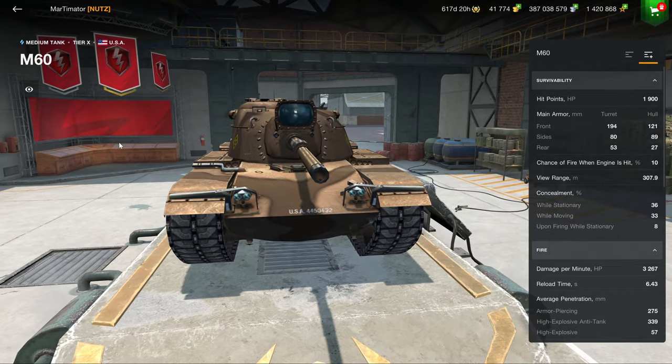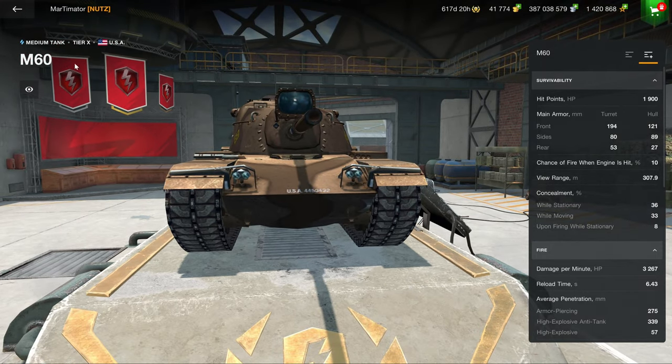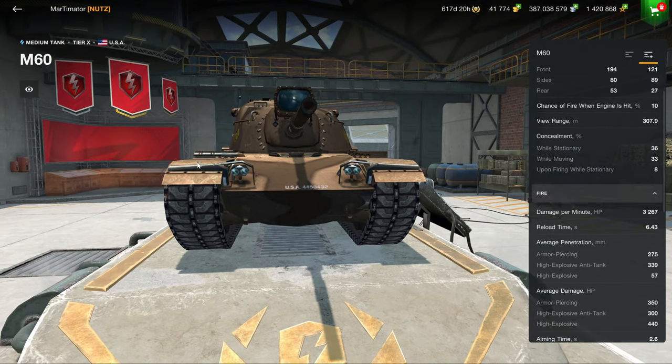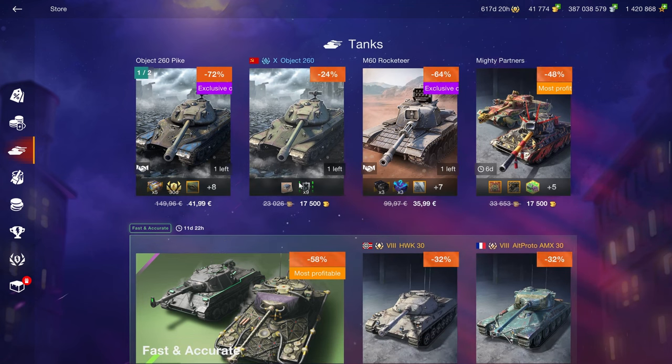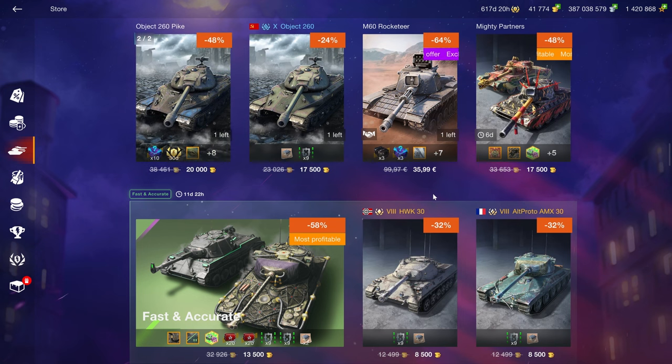The M60 doesn't even make credits well — it's one of the worst credit coefficient tanks in the entire game. So buying it makes zero sense; it's not noticeably different from the M48 Patton and it doesn't really make credits either. Not worth it.